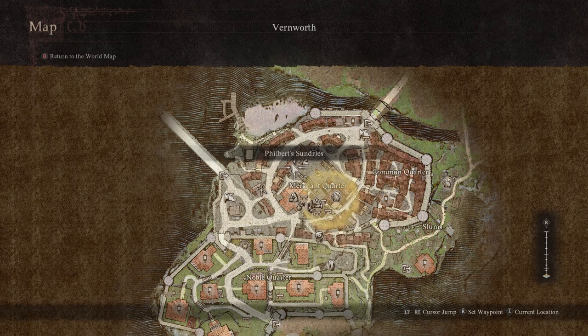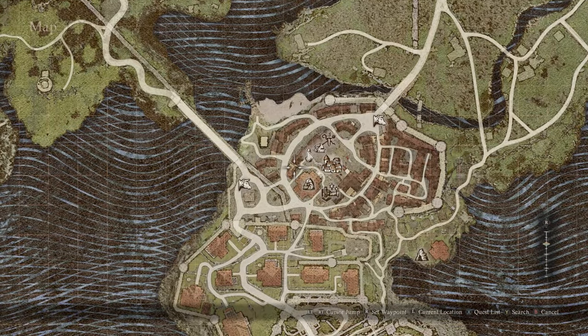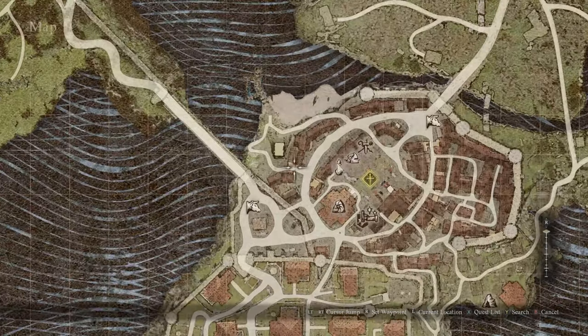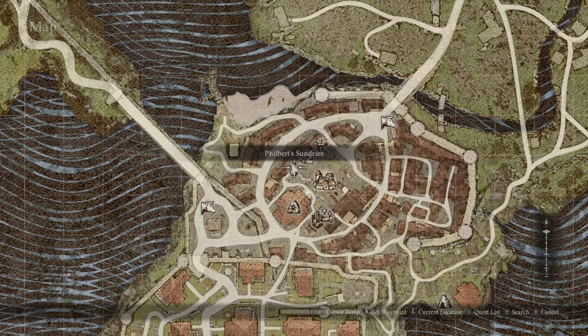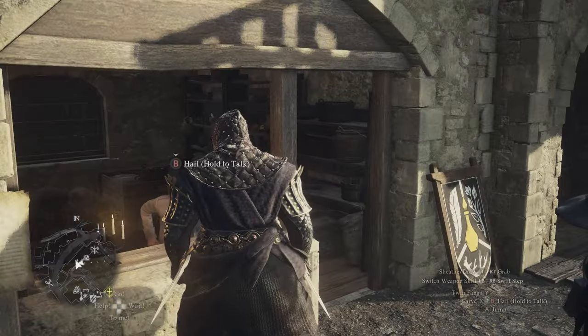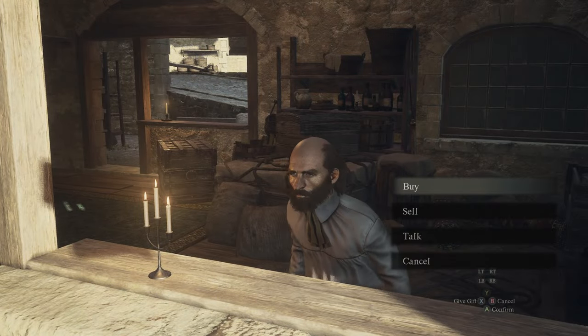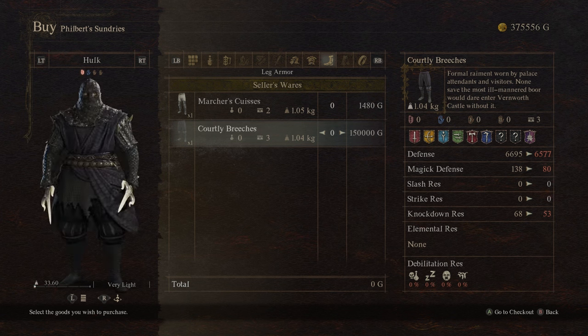We're going to look at three places to get the formal courtly wear. The first is the easiest if you have the gold — it's in the main town center in Vernworth, next to the smithy and the armorer. At the sundry shop, check in with that merchant and he will sell you the courtly outfit. The tunic and breeches is all you need.